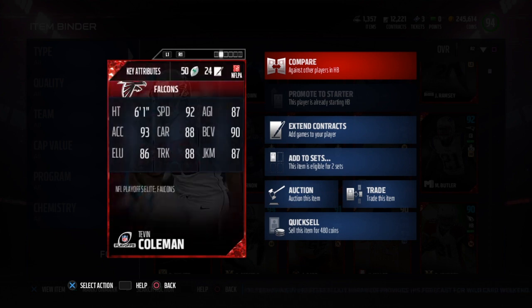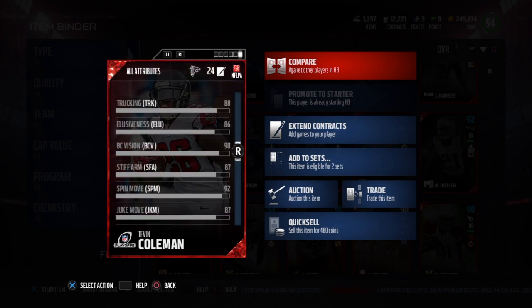So here we go: 6'1", 92 speed, 87 agility, 90 ball carry, 87 juke, 88 truck, 88 carry, 93 XL, 86 elusiveness. He also has a very nice 92 spin, which I'll talk more about later. That 6'1" frame with 92 speed and 93 XL — man, that is a very good rating.